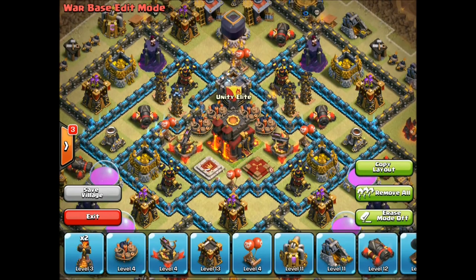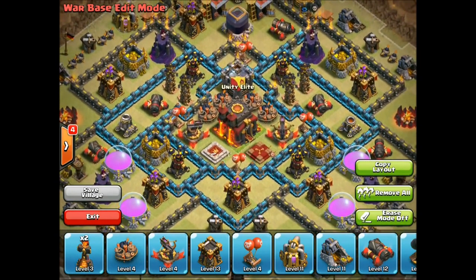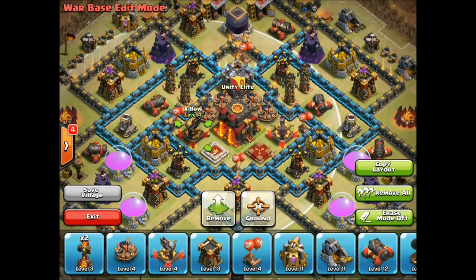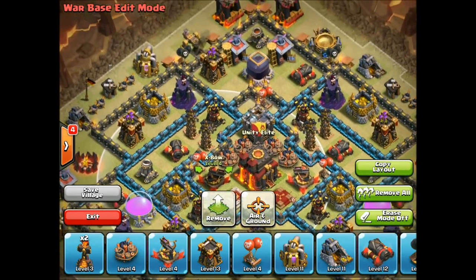We can also change things up — we can swap the Teslas with the bombs. This is going to be even more of a surprise to the attacker. They might assume you have Teslas around your Town Hall, but they're not going to assume you put four bombs around your Town Hall. Two Teslas stacked on top of each other is going to be a real pain to go through, and then they're going to have to break into the core and contend with four giant bombs right next to each other.